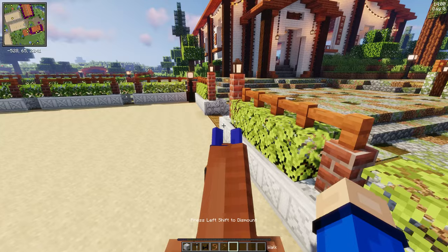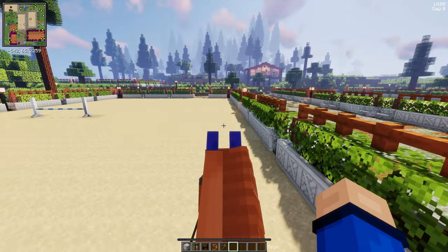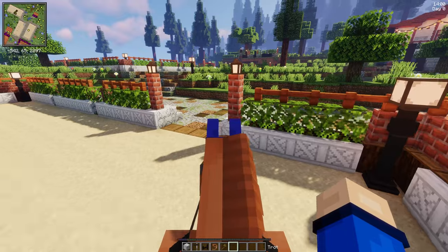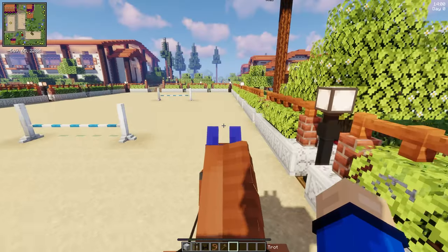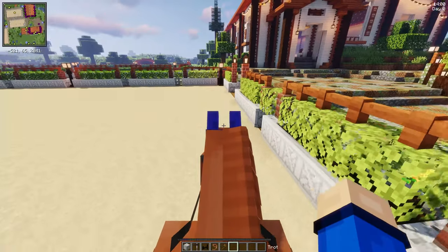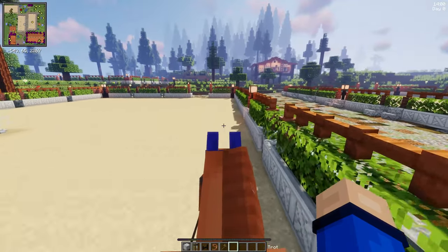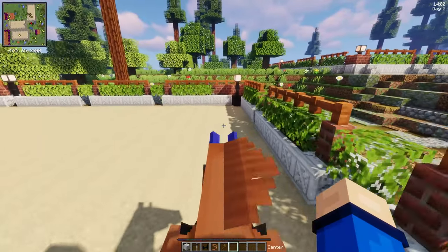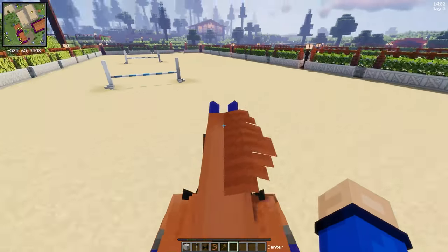Let's go ahead and mount back up on Orange Boy. We're going to start by doing just a few laps at a trot around the arena. Usually I like to film first-person without the user interface. You can see there's a bar above my hotbar - that is actually your jump bar. The longer you press the spacebar, the higher the horse jumps, so I really want to try not to jump too high over these short jumps.